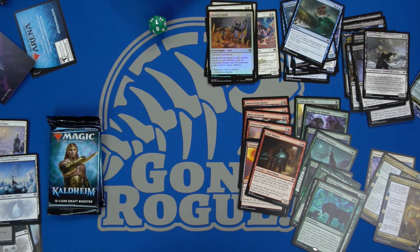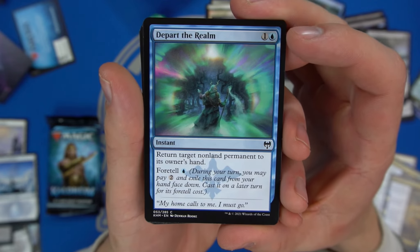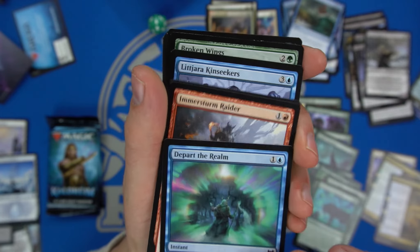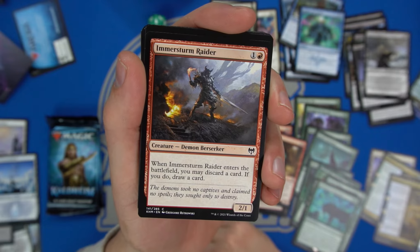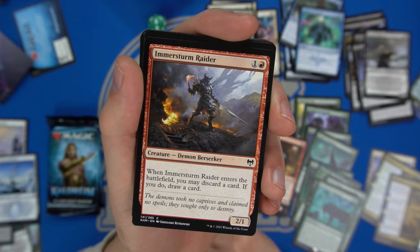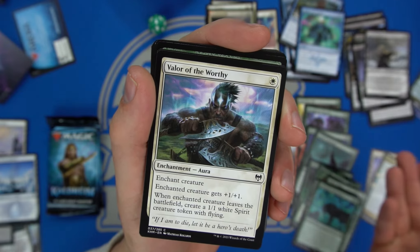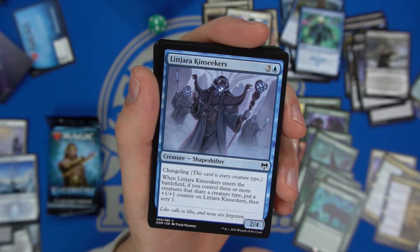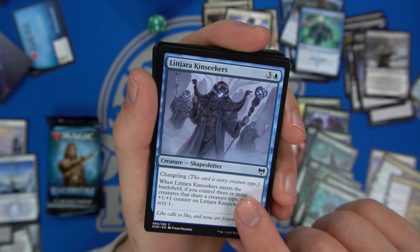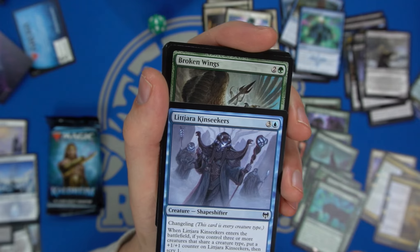There seems to be a lot of enchantment removal in this set. Another Depart the Realm — return a nonland permanent to its owner's hand with foretell. Another Immerstorm Raider — discard a card, draw a card on enters the battlefield. Valor of the Worthy gives a creature plus one plus one, and when that enchanted creature leaves the battlefield creates a one-one white Spirit token. We have a Changeling — when it enters the battlefield, if you control three or more creatures that share a type, put a plus-one counter on it.